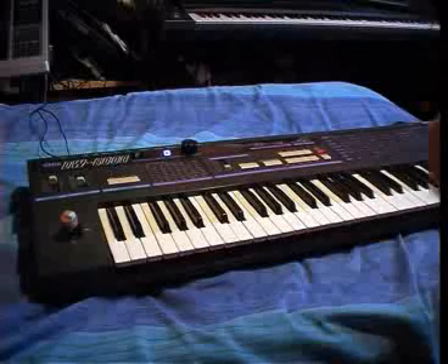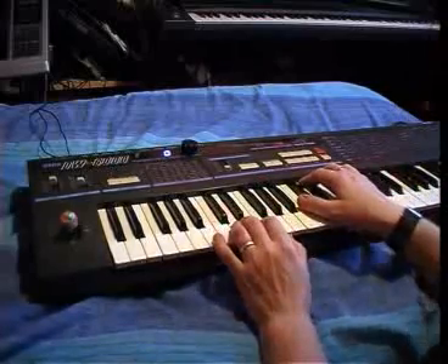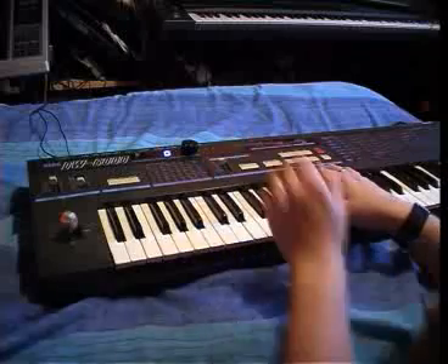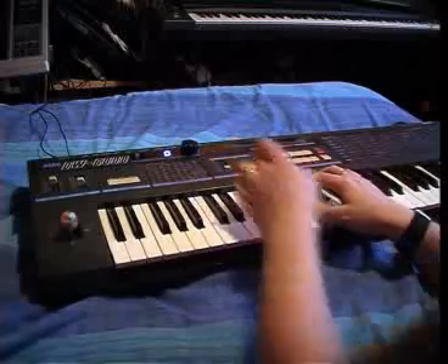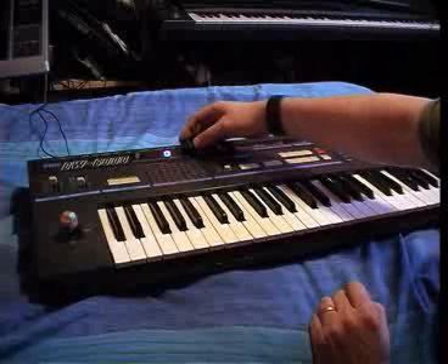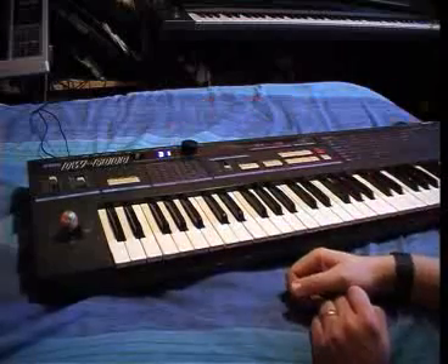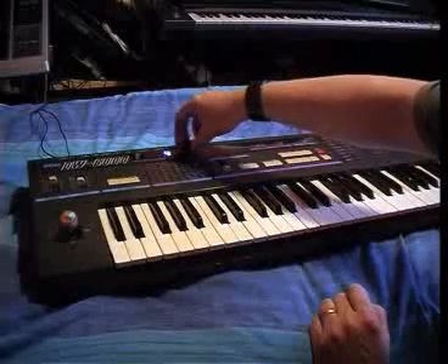OK Mike, the DW6000 modified. Generally on the 6000 you have 8 waveforms — these aren't the original 8, but that's how you'd access them. It's already sounding PPG-like, isn't it? This mod here by this bank select gives me another 32 banks, each bank of course having 8 waveforms, for a total of 256 waves. So that's massively expanded.